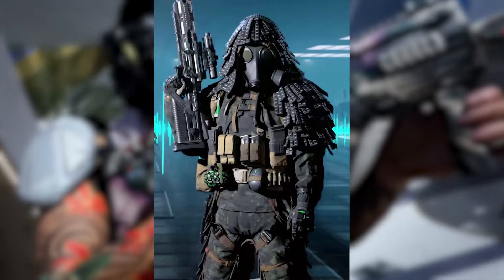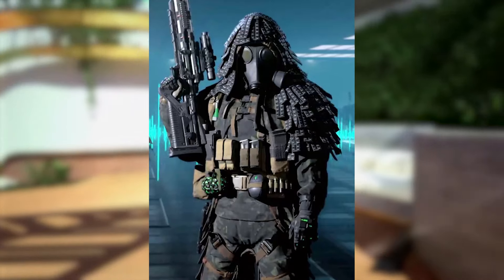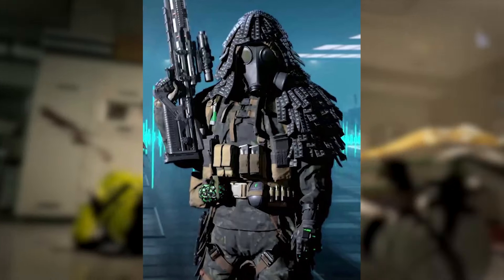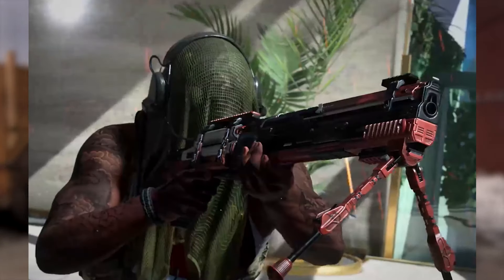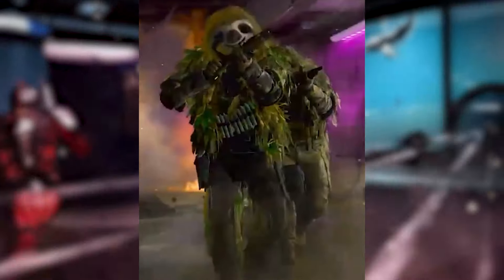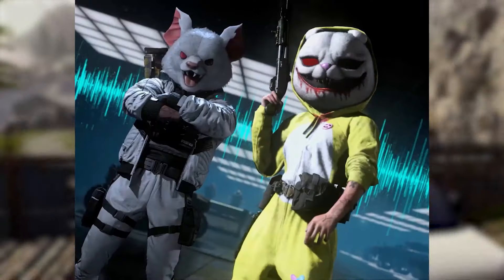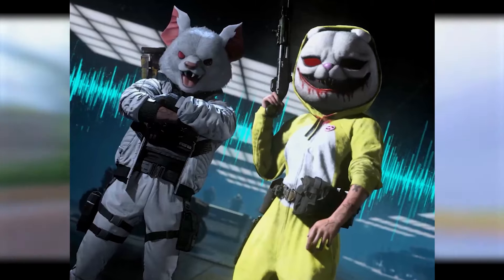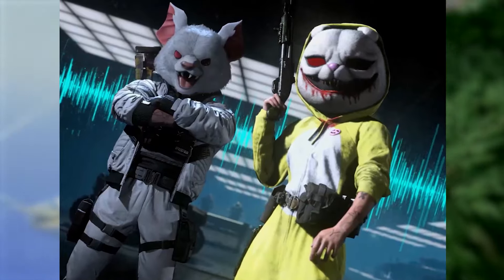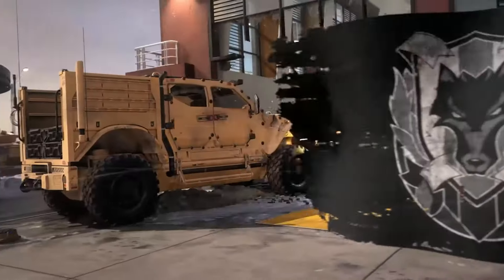From the trailers, we spotted some operators that will be in the battle pass or future bundles. There's a new Swagger operator skin — a low-key black ghillie suit vibe with a gas mask, very solid. A new Riptide skin as well. There's what appears to be a ghillie suit sloth operator and some more goofy operator bundles — an evil bunny and what looks like a fox — which are a bit on the silly side but it is what it is.